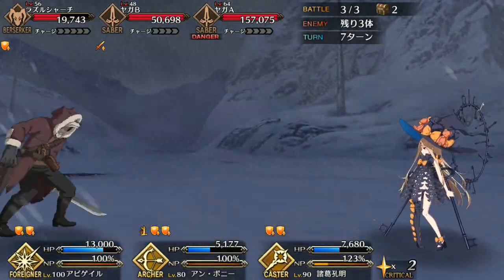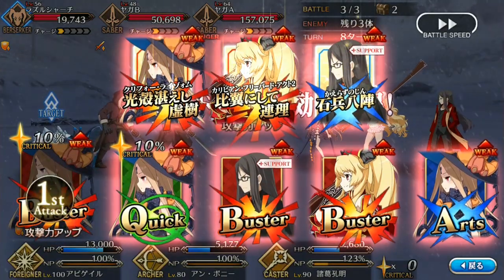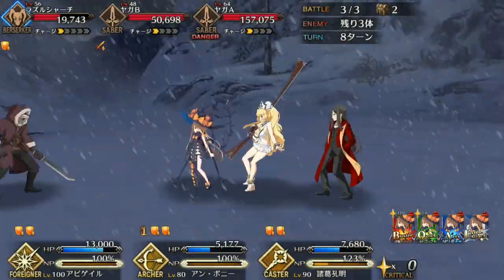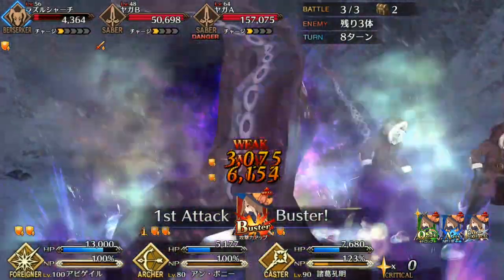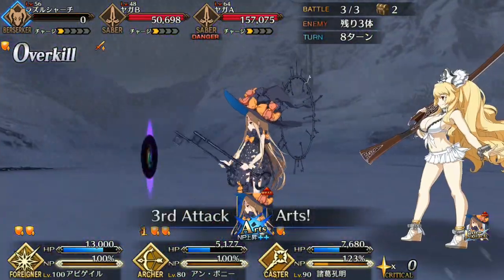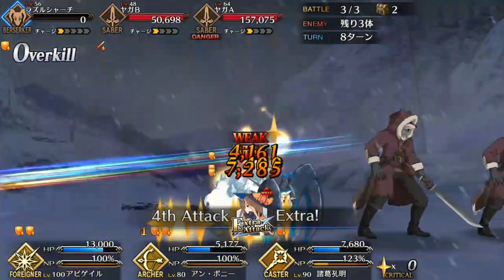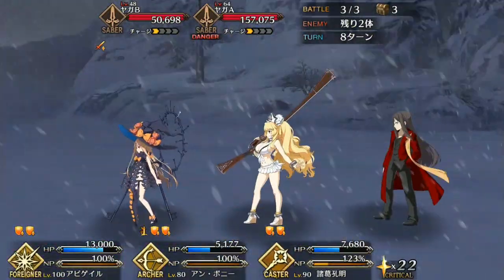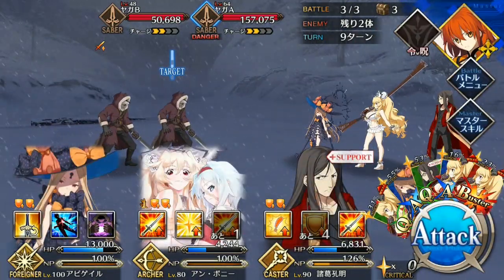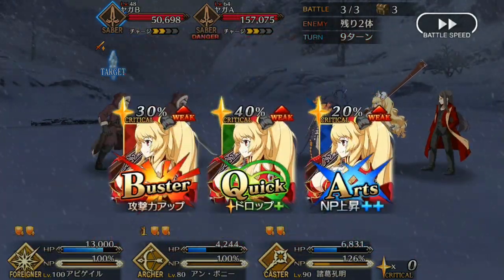Anne's Noble Phantasm is Caribbean Freebird Act 2, and it's almost identical to the Rider version — only this time it's a Buster Noble Phantasm. It also gains more power based on how low your HP is, so you'll only want to use this when your health is as low as possible, right after you're revived with your Guts at 1 HP. The Rider version had a bonus damage modifier that scaled with overcharge, but the Archer version doesn't — instead, the overcharge lowers defense. That means that if Noble Phantasm levels are equal, the Rider version can hit for more damage if it has overcharge.